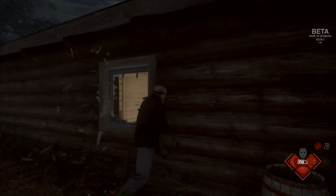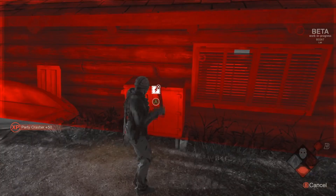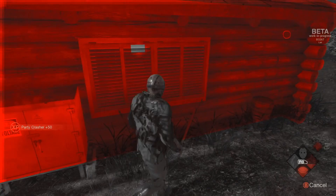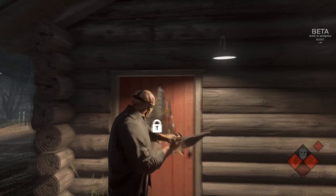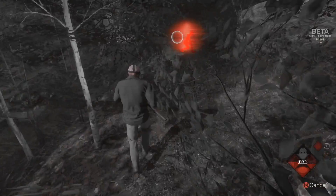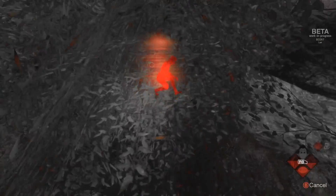If you break windows, you'll scare the counselor, which makes it easier to sense and find them. You can also knock out the power, which will scare them quite a bit. If they lock doors, you can chop them down with your weapon. And if a counselor tries to be sneaky under a bed, Jason can see them and it'll be super easy to kill them.